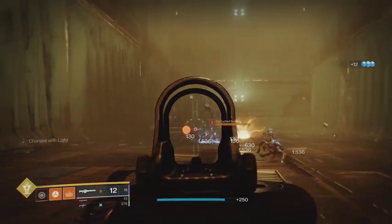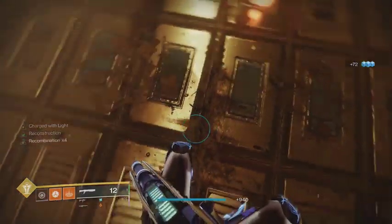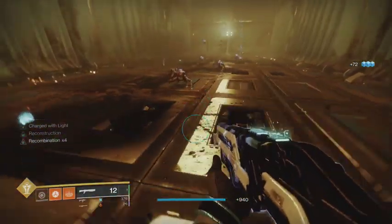During these first few rooms, just take it slow and don't let the Screbes get you. Feel free to use your Xenophage ammo or whatever heavy you have to quickly get rid of any and all adds.